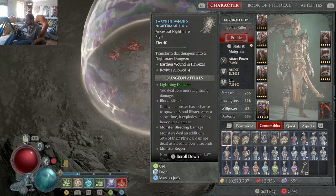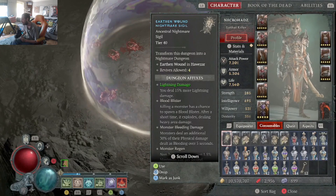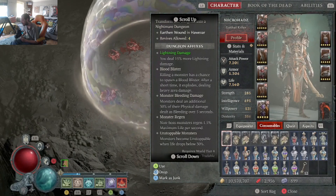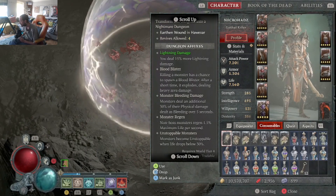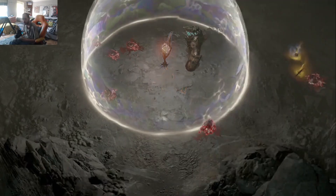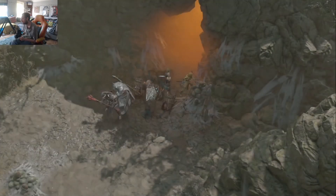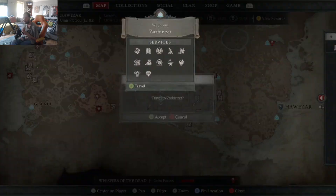We've been doing quite well on level 38 and 39, although the golem's not been there. So where's this earthen wound? Here are the affixes if anyone's interested — I'm not gonna read them all out, I'll just put them on screen for a second and then press it. Just finished the tier 39 there, ran a few of them, and then this was the first tier 40 sigil that came up, so here we go. Let's do it.